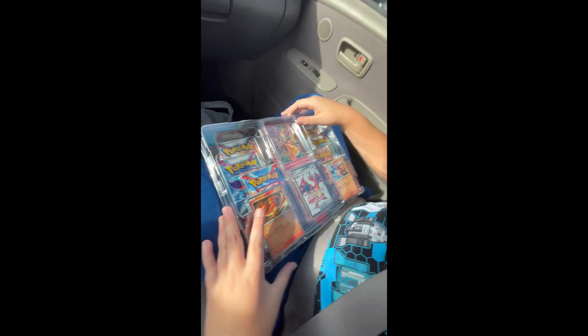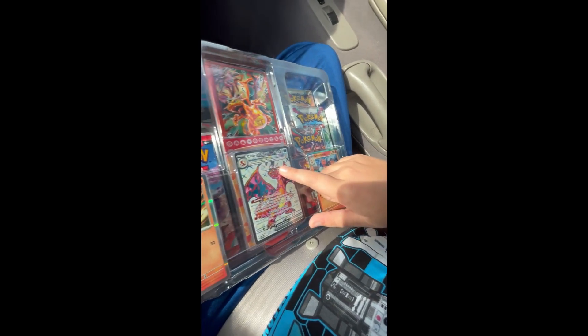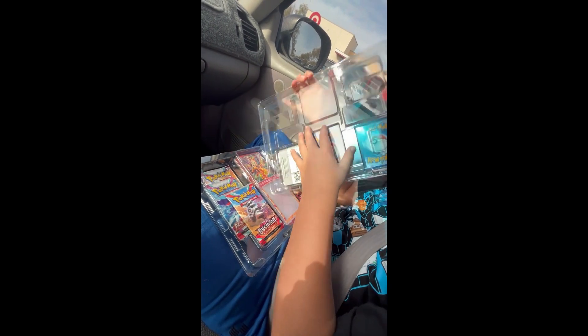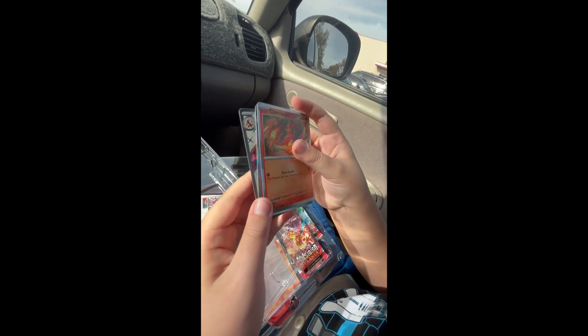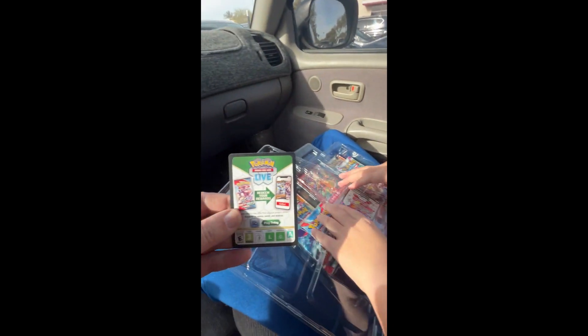So as you can see, we get some sleeves. You get Charmander, Charmeleon, and Charizard EX — with a terra thing, I don't know what that is — and it also has a cool crystal design. So I get these cards. Need to open that up. We got Charmander, Charmeleon, and of course Charizard, and then Charizard EX.